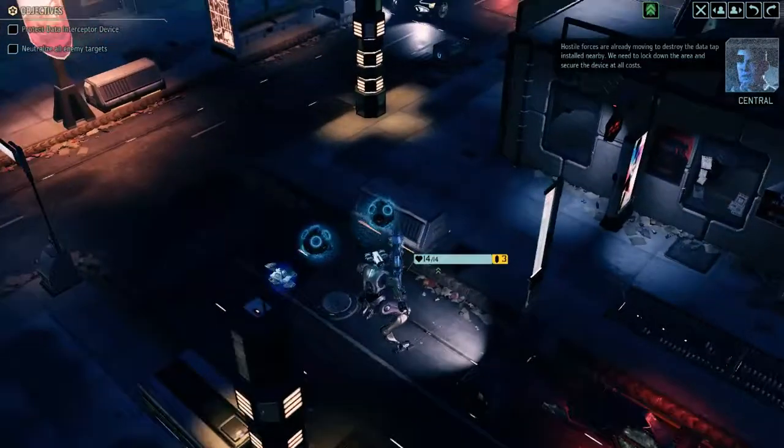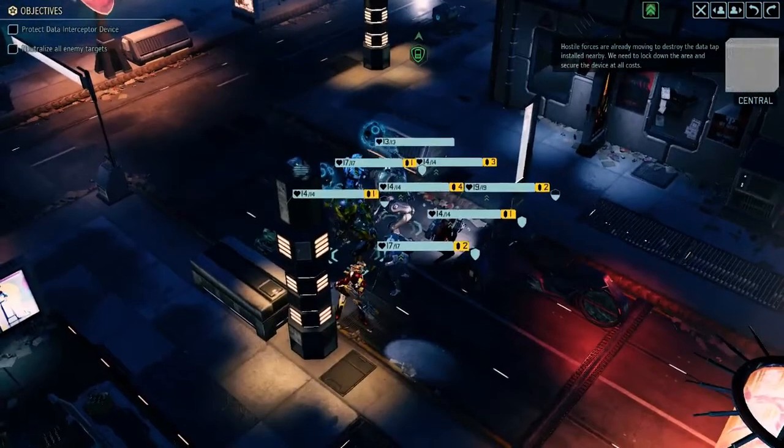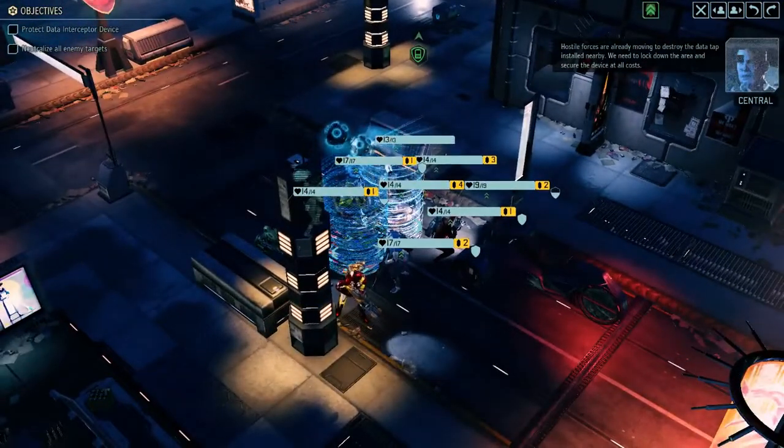All right, let's begin Operation Steel Shield. The resistance has been relying on an old data tap along the Advent network. Recent intel suggests the data the resistance found is critical to the aliens' latest operation. Unfortunately Advent is already moving to take out the device and we can't let that happen. Eliminate all hostile contacts and secure the area — protect that device at all costs.